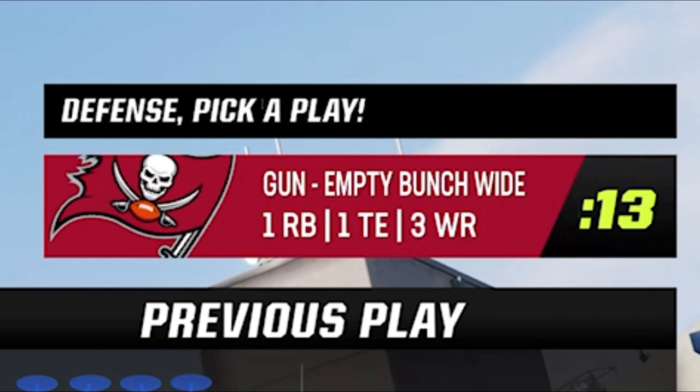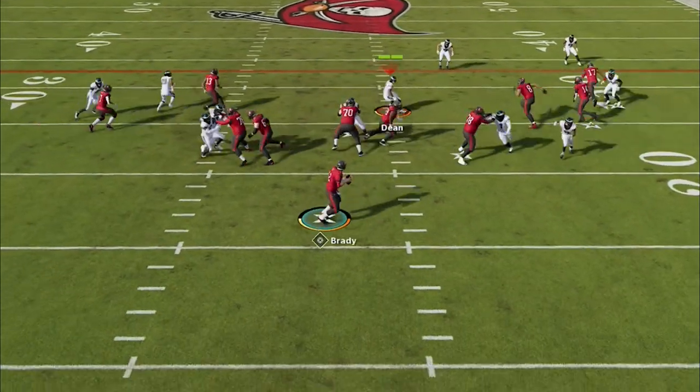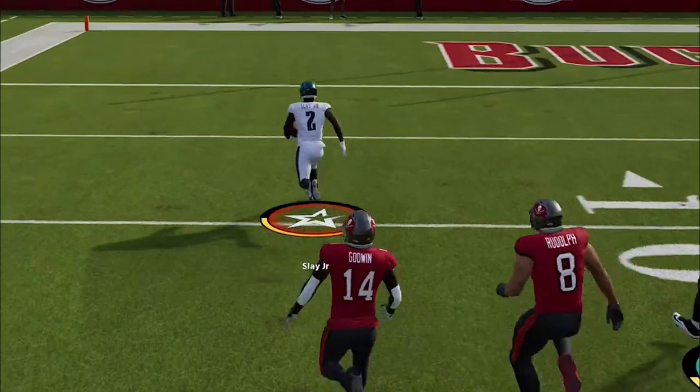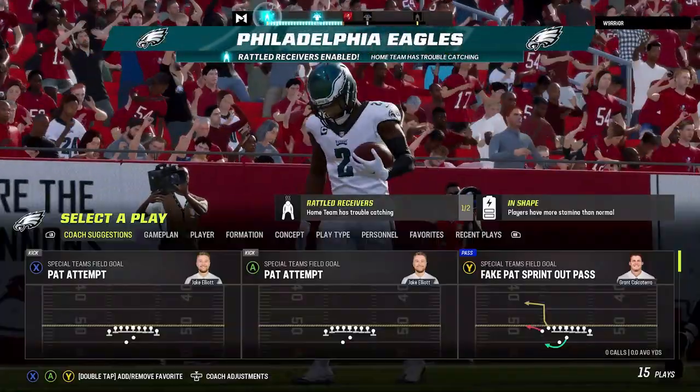On the next play, he goes to the complete opposite and goes with an empty backfield, which is never a good look unless you really are Tom Brady. The pressure forces an early throw to the corner route, and big play Slade jumps the route and is going the other way for another defensive touchdown, as we take a two-possession lead with very little from our offense so far.